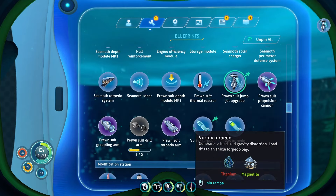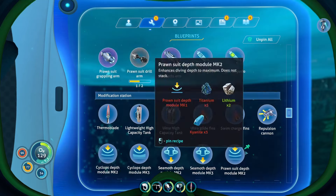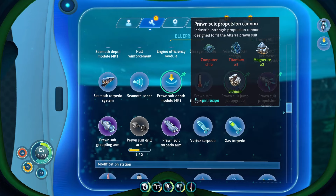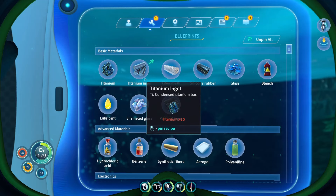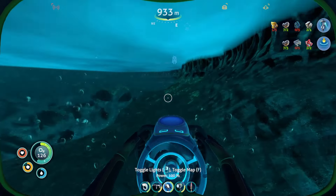And finally — I keep forgetting where it is. Where's the depth module? The death module? Here it is. I'm gonna go ahead and pin that as well. For that I just need a lot of titanium and I think lithium. I've got the lithium I need for it. It's gonna take like 10 titanium? That's not bad — that's easy. So I think I have everything I need essentially.